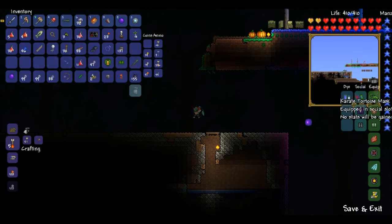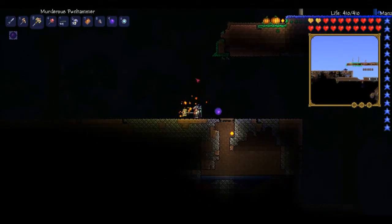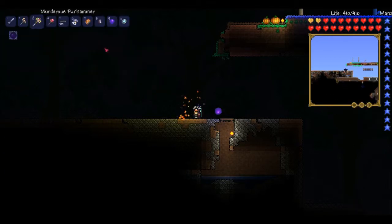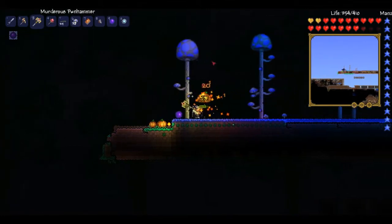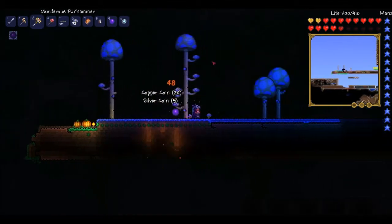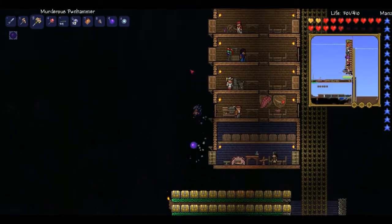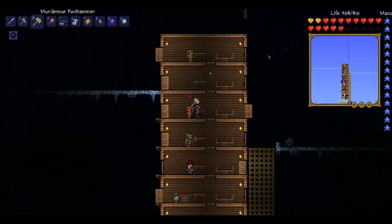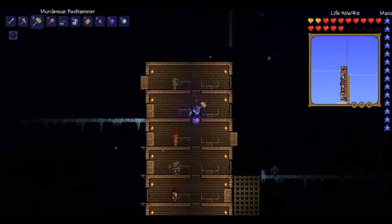I should probably get my normal stuff back. The Karate Tortoise is nice, but I prefer my normal stuff. You can kind of see what I look like with that headgear and the blue and silver dye. Having this headgear does lower my defense a bit, because the magical headgear doesn't give me as much defense as the other headgear, but I don't really need too much defense.